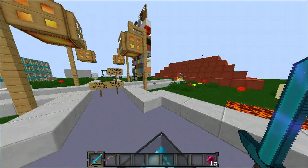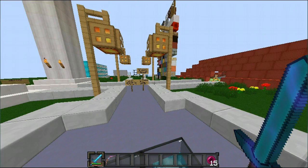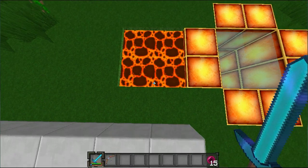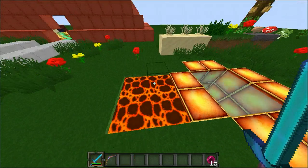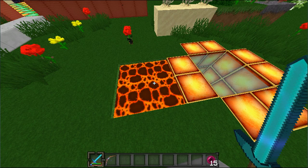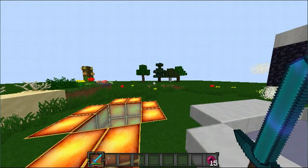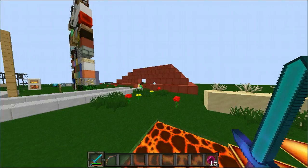I'm just going to start by demonstrating new blocks, because this texture pack is a mix of other texture packs. First we've got the lava, which is a lot different and cooler. One thing about this texture pack — there are some HD textures. It will lag if you have a bad computer, but I don't think it lags me at all.